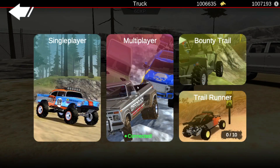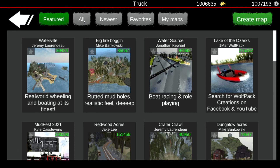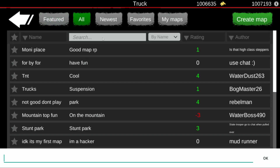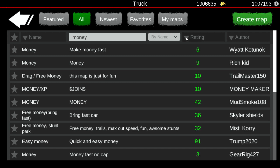You can do this in either single player or multiplayer. For today's video I'm going to be doing it in single player. You're gonna want to enter Custom Maps, go up and select All, tap on your search bar, and type in one simple word: money. Then go over to Rating — the arrow will start off pointing down, so tap it again.